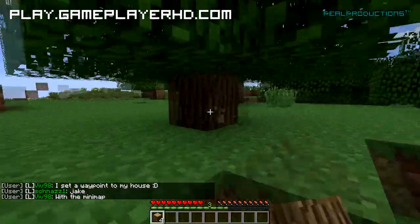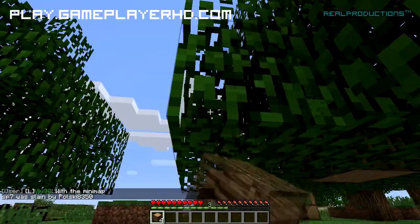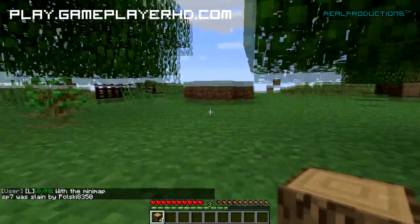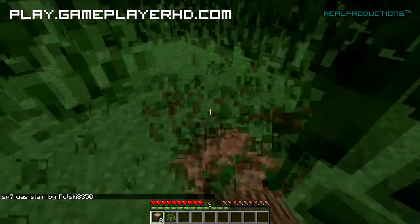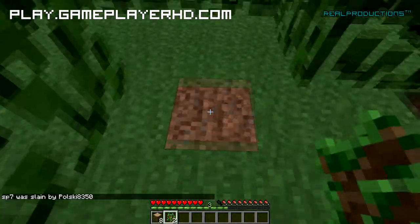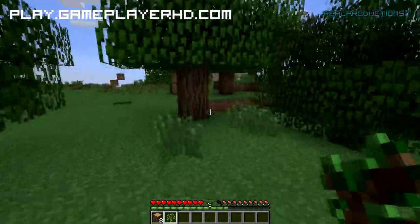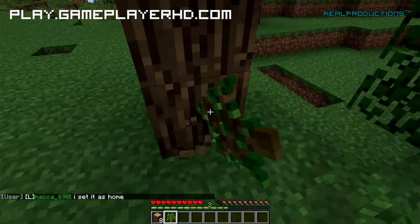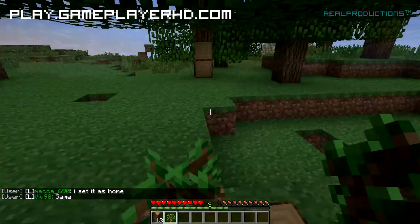So what you could do is punch a field of trees. The server auto-places a sapling for you automatically, so the tree will regrow so somebody else has wood — you don't end up with an empty landscape.